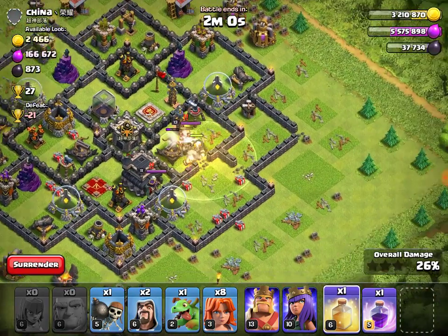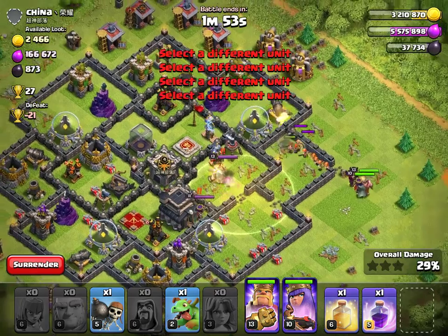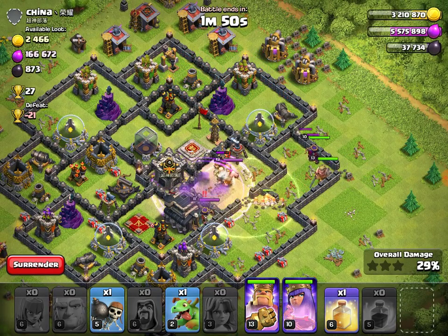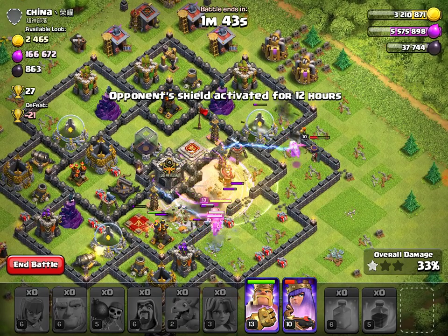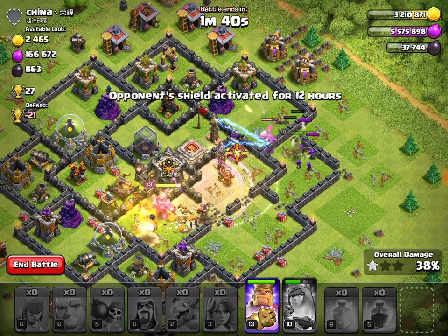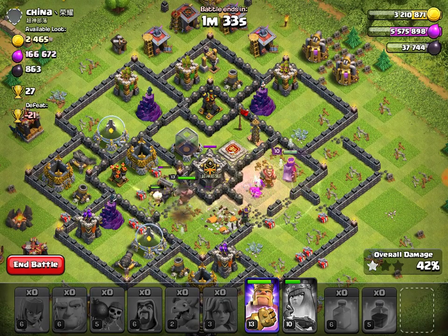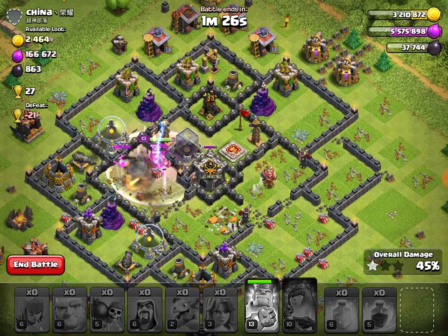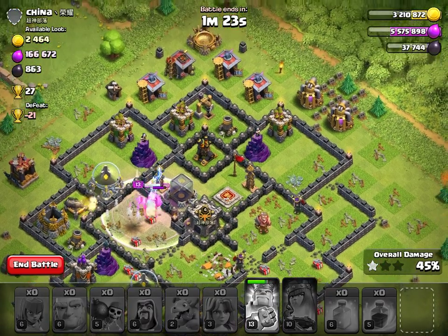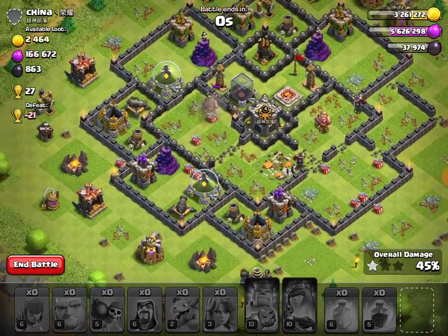Heal spell on the giants, Valkyries going in, heroes in. This isn't really the base for this army, but let's get going. Everything going in. Heal spell, queen ability. Let's get the king in there. The baby dragon may die — that's okay. King ability now. We pretty much... I don't know if I should continue using this army. I mean it's okay, it's working out all right, but I think I could probably find something else to use.